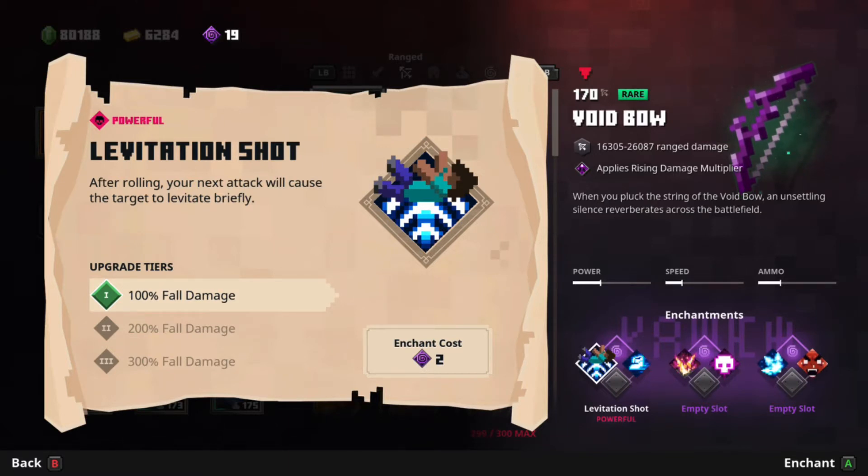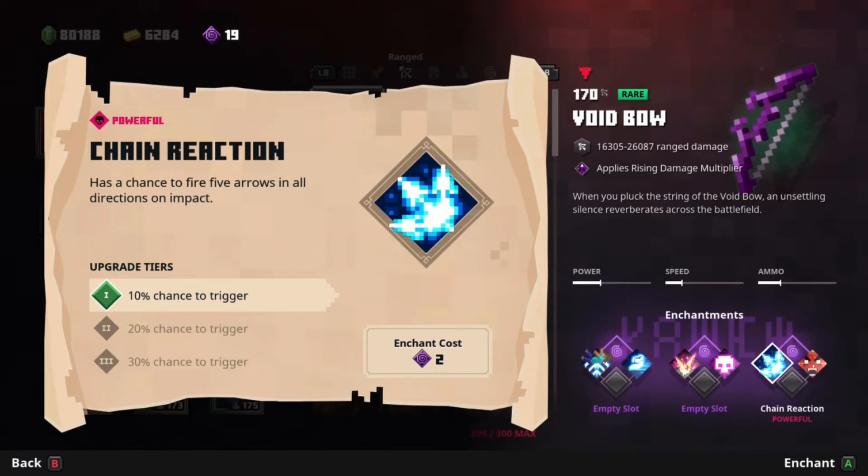Keep in mind, you do have to roll before you can attack with Levitation. The Levitation Shot will make sure that the enemy takes fall damage after falling, and then you can finish them off with another shot or with a melee weapon. I also recommend Chain Reaction, because if you shoot an arrow and it triggers a Chain Reaction, you can have five enemies Void Touched, making it easier to kill them. Keep in mind that this is a percentage, so this might not always happen.